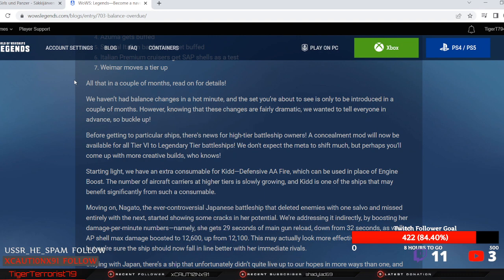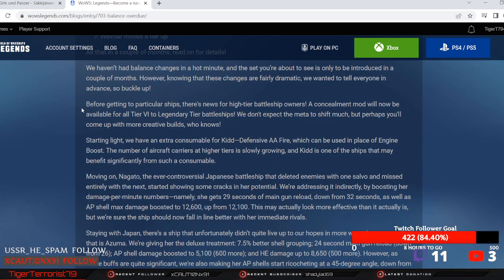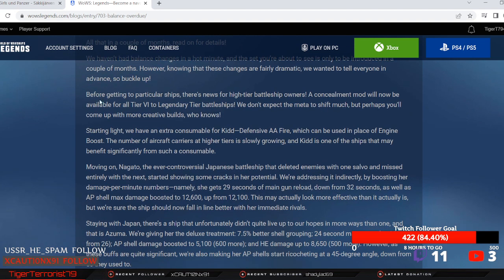We haven't had balance changes in a hot minute, and the set you're about to see is only to be introduced in a couple of months. These changes are fairly dramatic, so buckle up. Before getting to particular ships, there's news for higher tier battleship owners: a concealment mod will now be available for all tier 6 to legendary tier battleships.